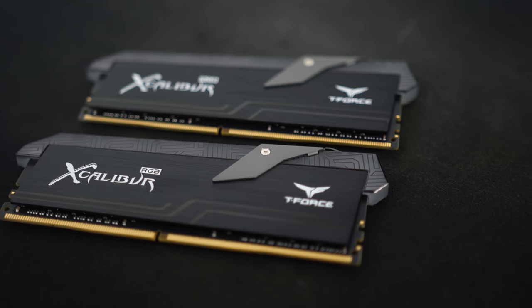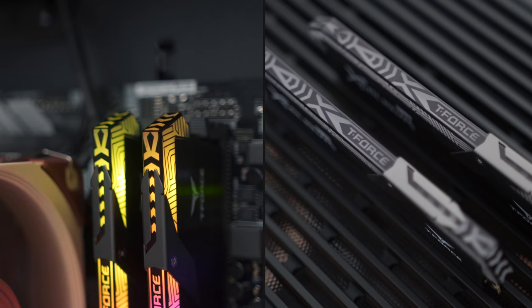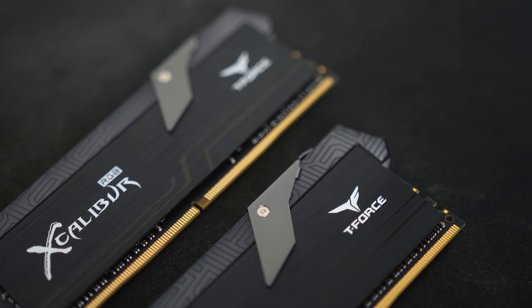The new T-Force Excalibur DDR4 memory is one unique RGB kit with awesome light spill from each module. The special edition has a cool totem design on the light bar. You get lifetime warranty, up to 4,000 megahertz speeds and full lighting control through the software. Check out the T-Force Excalibur RAM down below.